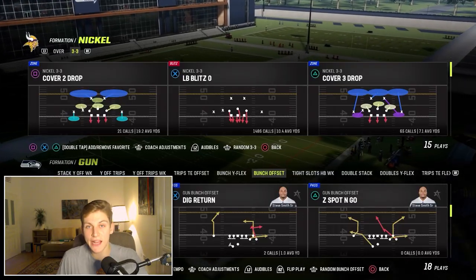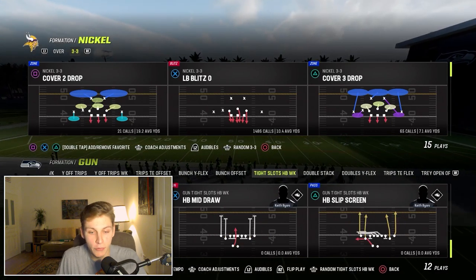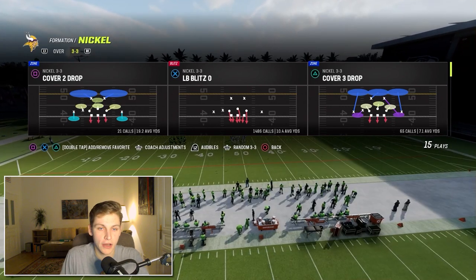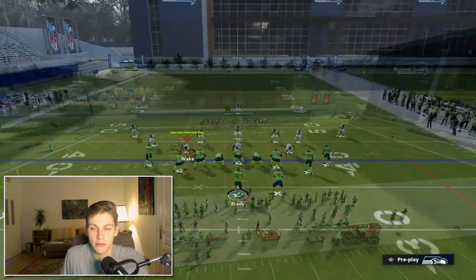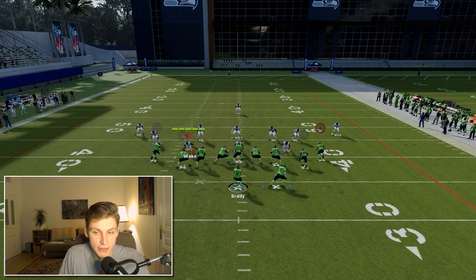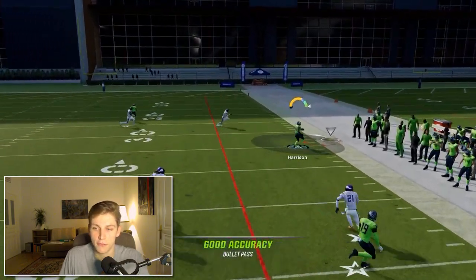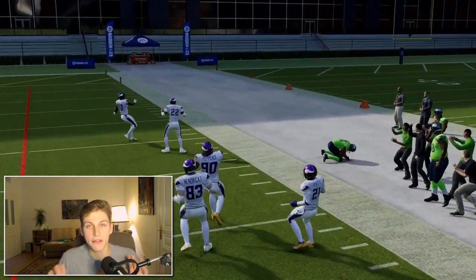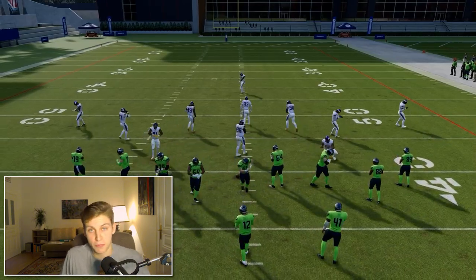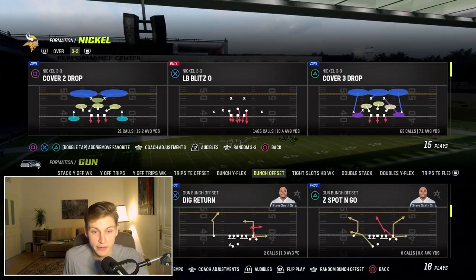I'm talking about the bunch short-sided corner route, but before anything else, this is not bunch-specific. For example, in the Henry ebook I also broke this down out of the play Flood. So coming out in Cover 3 Drop, you can see we have the corner going to the short side — I just streaked Smith — snap the ball and you see how that corner gets open very easily. Same is true for bunch, but bunch is in more playbooks and more people are running bunch in tight slots.